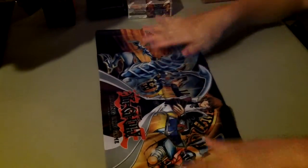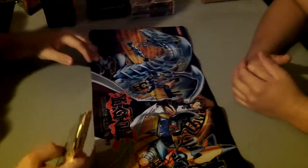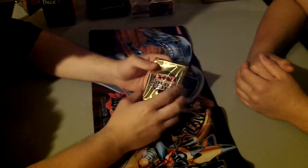Open the mat first. We have a Kaiba mat. There are other mats — one of Yugi where it's him and a Dark Magician, and Dark Magician Girl. And there's another one where it's Kaiba and Yugi standing next to each other with Dark Magician — that's the tournament style, the older tournament style. The mat doesn't look very good, but here's the cards.